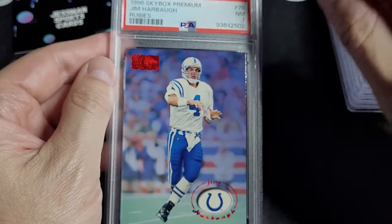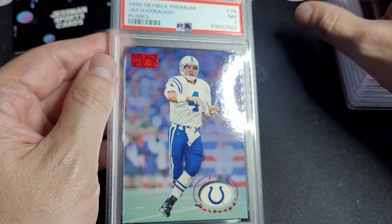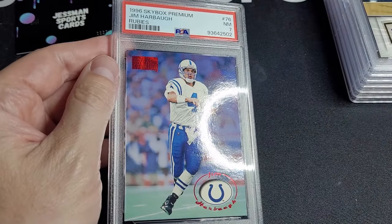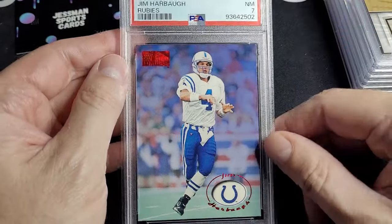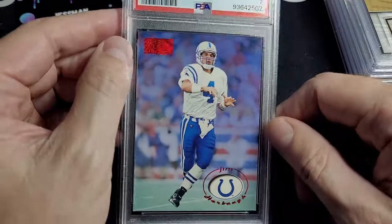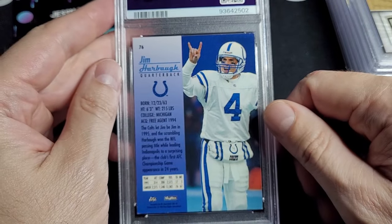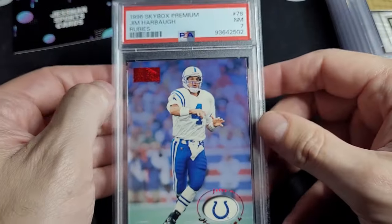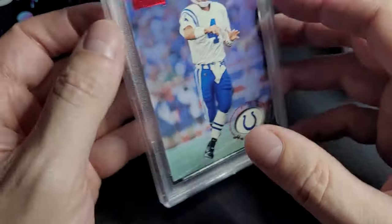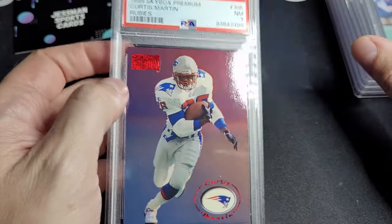If you guys go look for rubies in '96 football, they're really hard to find for certain players. The Sanders might be underpriced. I don't know if they'll ever catch on because they're not shiny — that's the only kicker. So that's the gamble: will people go after the rarity with it being a paper card? That one I have listed for sale.